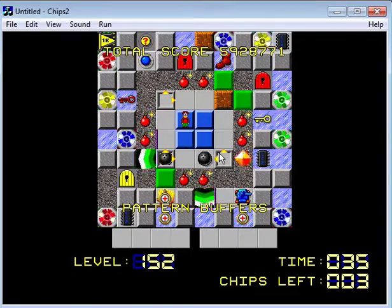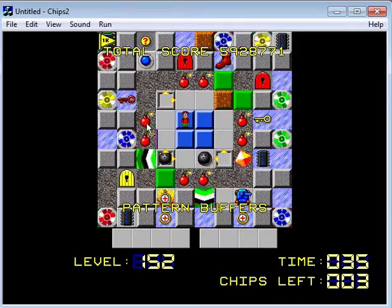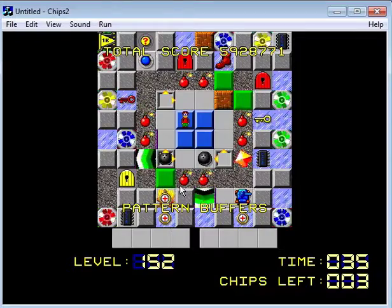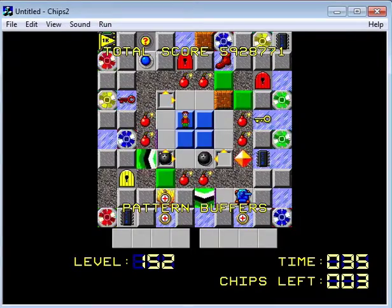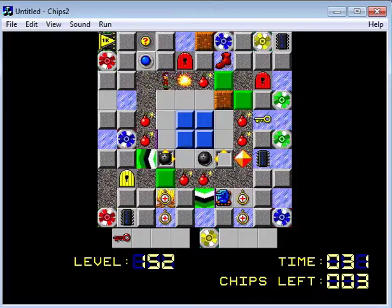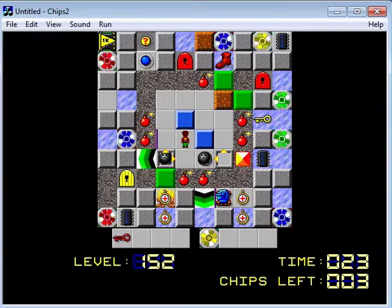Maybe this block is supposed to be used in some weird way. Oh wait — there's a blue teleport right there! Oh my goodness, how in the world have I been missing that all this time? There's a blue teleport staring me right in the face, and if it was a snake it would have bitten me at least 5,000 times. That is so dumb — I cannot believe I missed that.